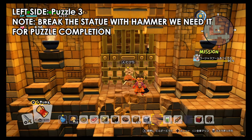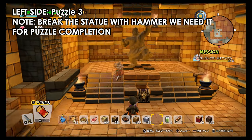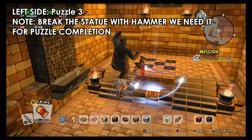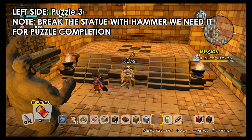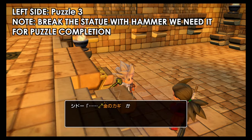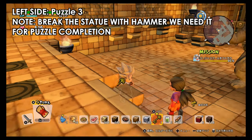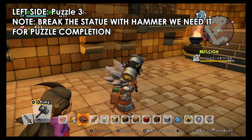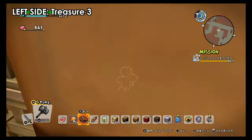As we continue on the right-hand side, there is a path where you might fall down, so be careful — even the tiles can break. We need to use the hammer and hit this statue. This is part of the puzzle, the greater puzzle. We got the key; now break the statue. You can break it from early on.